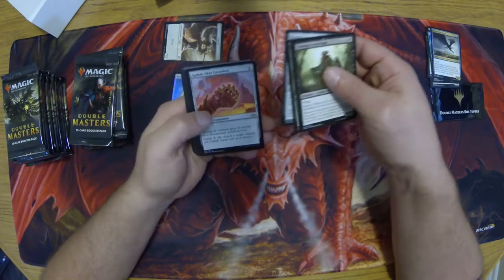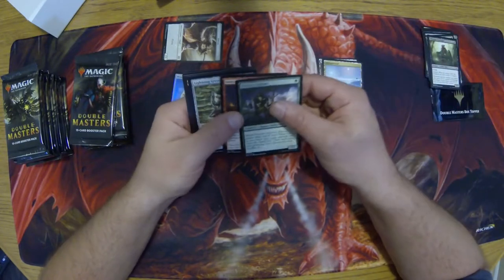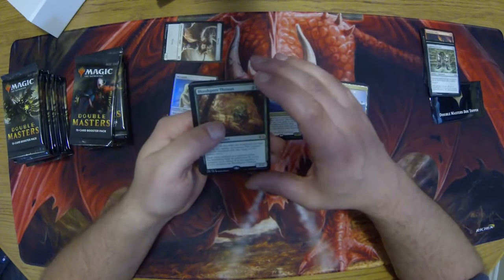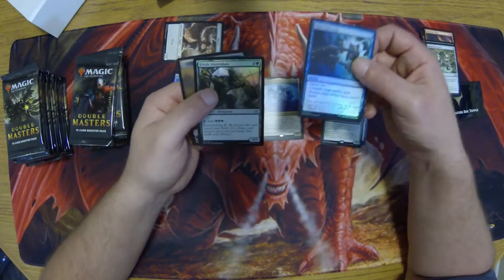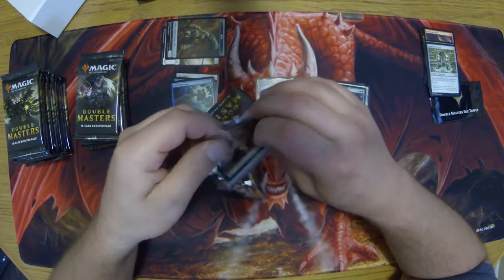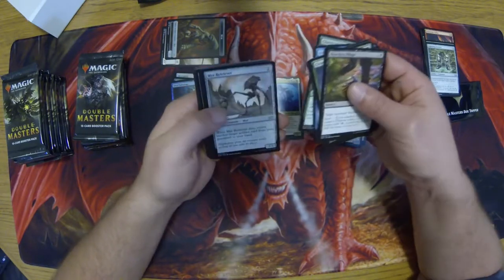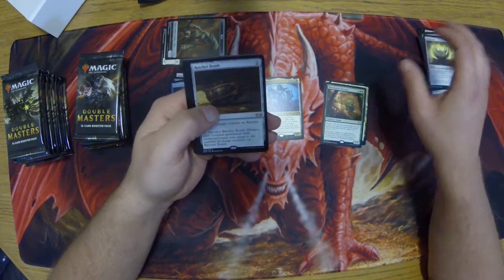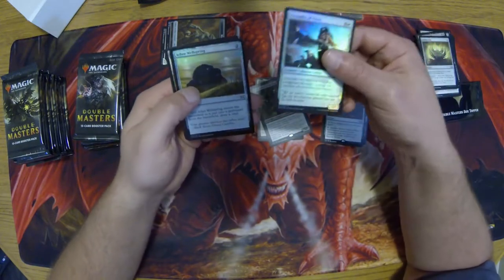Let's get some good ones. Lightning Reeves — that's a good one. Second pack Mythic. Blood Spore. Thranix — haven't seen that one. And our two foils. Culling Dice, Hex Mage. Ratchet Bomb for a rare, and Geth, Lord of the Vault. Not bad at all. And our two foils.